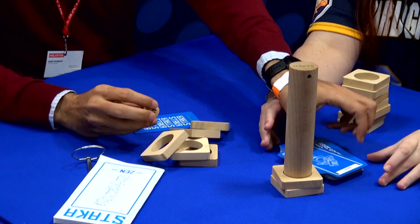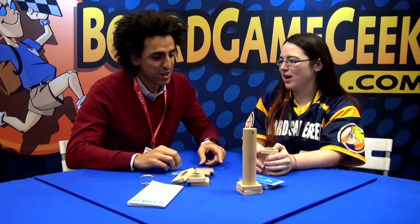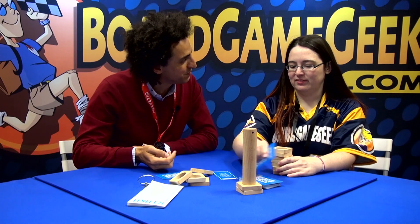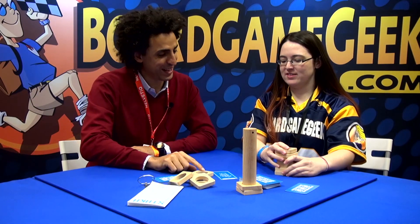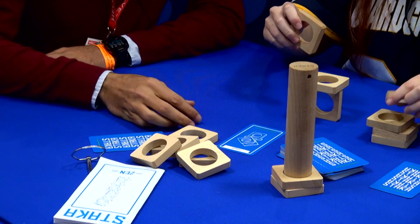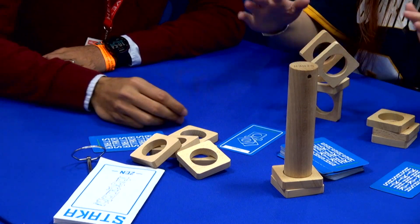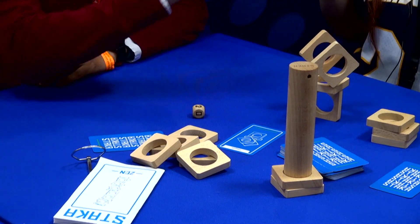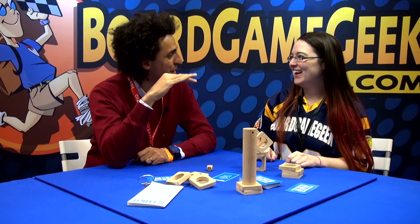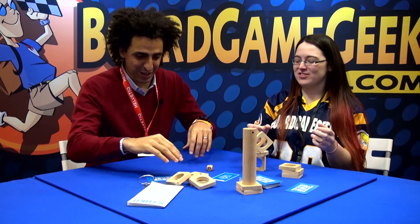The next mode is Flash. It's played with a dice that has zero, zero, zero, two, four, and six on it. While you're trying to complete a card, I'm rolling and counting. That's pressure! So you roll — two — that's your score and you want to be as low as possible. We play like this until we reach 200, and whoever has the lowest score wins. That is clever!